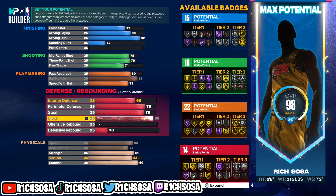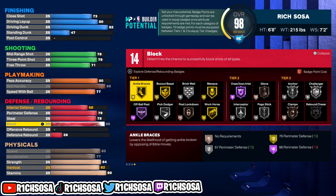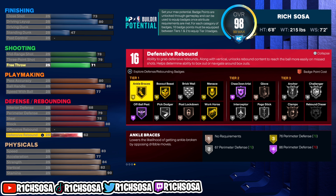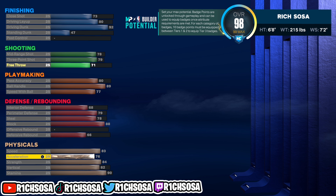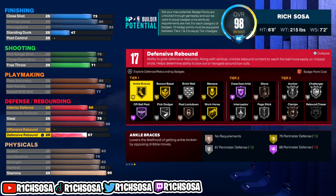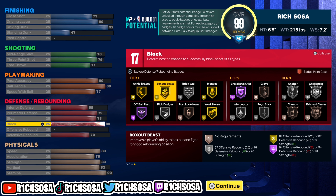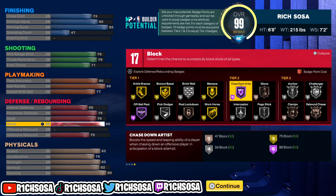On the offensive area, I did say this is going to be one of the best all-around builds in my opinion. For the defensive area, we're going to max out that block, and right here we're able to get a total of 16 defensive badges. You can make adjustments to get anywhere from 15 to 17 defensive badges — that's going to be perfect.